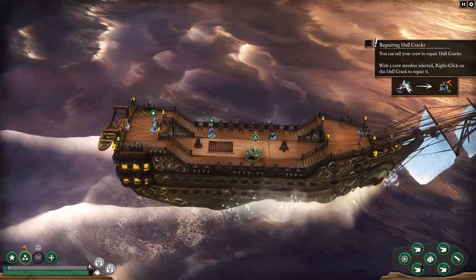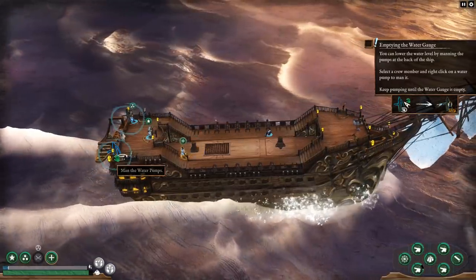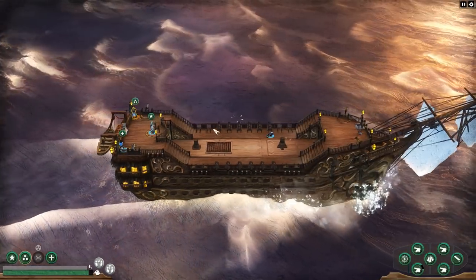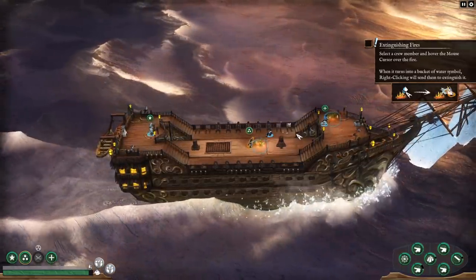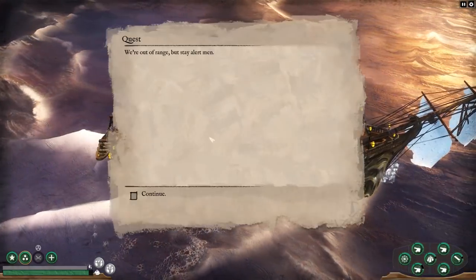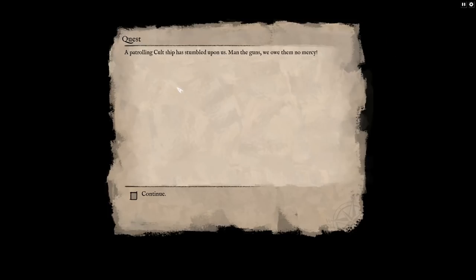Our ship looks really, really cool. Emptying the water gauge — the water pumps. If we send both of them, where's my water meter? Right here in the bottom left corner — it was starting to get blue. I'm assuming at some point we're nearly out of range. One more barrage incoming. I like how it's very intuitive — I don't really need to read the text prompts. We're out of range, but stay alert. A patrolling cult ship has stumbled upon us. Man the guns — we owe them no mercy.